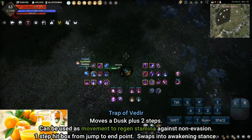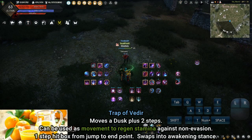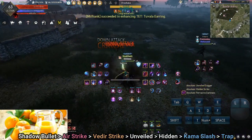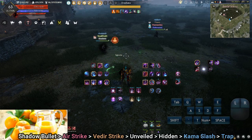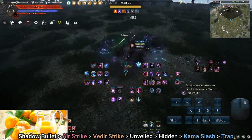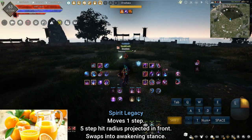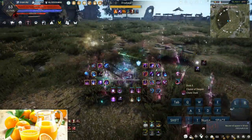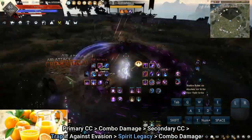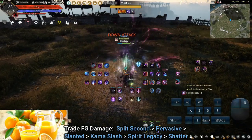Trap of Vidir: evasion debuff ability. Depending on the opponent's class and equipment, the ability is held and is a must-land in combo — typically used after a secondary CC. Tap and hold S then quickly roll the index finger onto F; hotkeying it guarantees the input, especially in time-sensitive combos. Because of the slender hitbox, you might have to 180-degree the ability to land the debuff. Spirit Legacy: primary kill combo ability with DP debuff, held until conditions are met — typically after secondary CC. Can be used as damage pressure outside a combo or to tax entry into weak space. Combo: Primary CC → Combo damage → Secondary CC. Against evasion: Spirit Legacy → Combo damage → Trade FG damage → Split Second → Pervasive → Slanted → Comma Slash → Spirit Legacy.